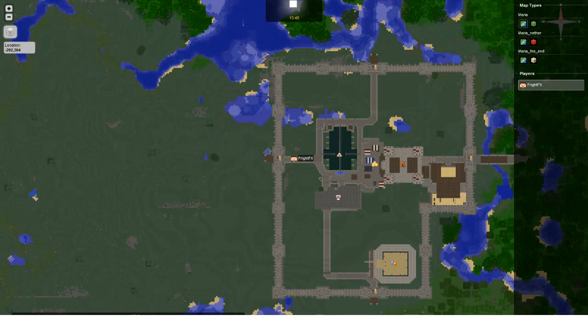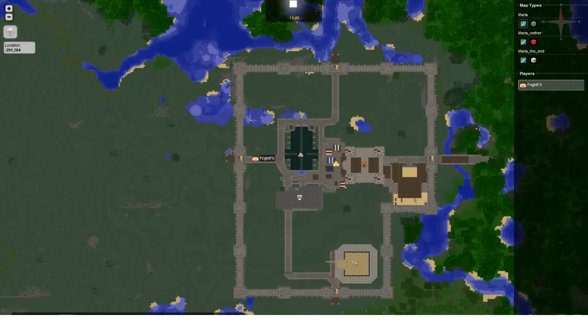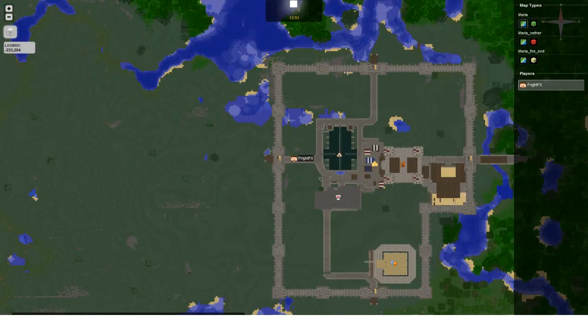Notice how I panned over and then it snaps back — that's because it's trying to center on my character. Up here you can see it's currently nighttime with the moon and a clock. All this stuff you can turn on and off. This also tells you what the coordinates are for the location. I removed the depth one — in Minecraft, X and Z go this way and that way horizontally, and Y is up and down, so it's a bit of an unusual coordinate system.